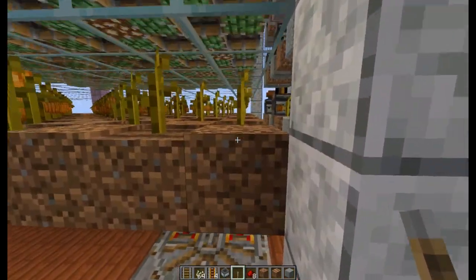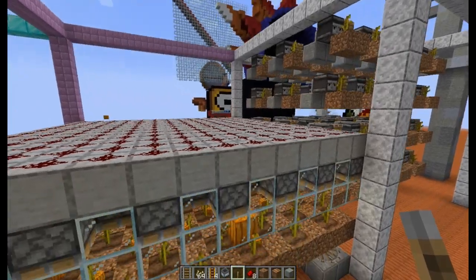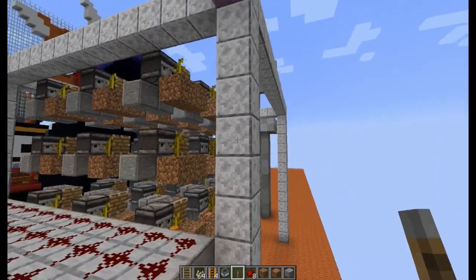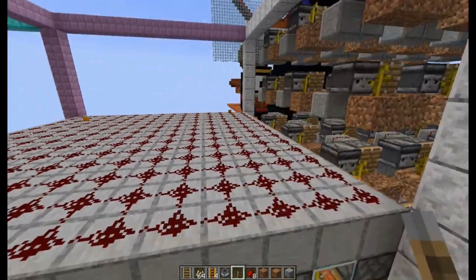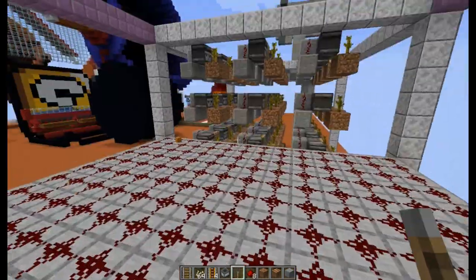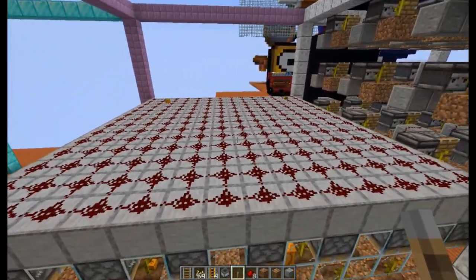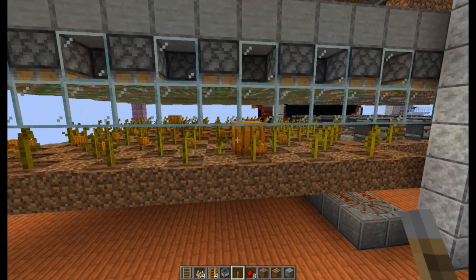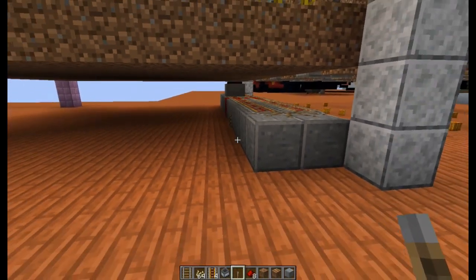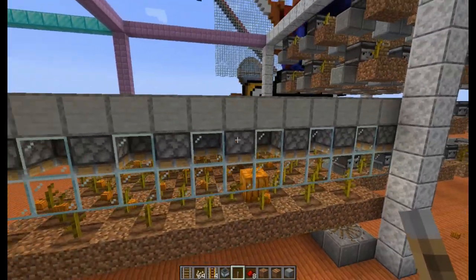The hopper minecart picks up items right above it, which is really cool. If the track goes the whole way back and forth in a zigzag and then leads to a collection area, it will pick up all of the drops. There's room for about 7 across and 6 deep, so I wouldn't want to make two of these — maybe just raise it up. You'd also need to put in a daylight sensor or some basic timer that fires every once in a while. The hopper minecart collects everything and then goes to a collection area. So this is idea number two.